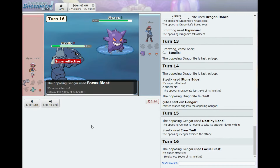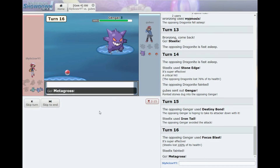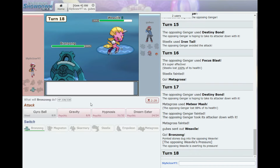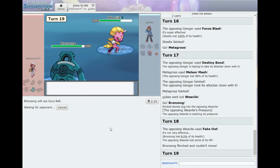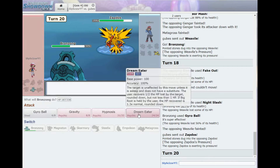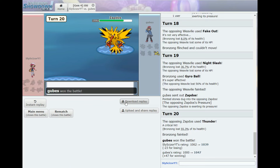Gengar shouldn't be able to hit me too hard — nobody wants to take a Ghost move so let's stay in. Iron Tail — Destiny Bond! I missed it anyway. We try Roar but Focus Blast hits — what the heck. Metagross might take one hit with Meteor Mash, but now we both go down — too bad. Weavile versus Bronzong: not a great matchup, but Gyro Ball should kill. Night Slash does a lot of damage — but we tank it and Gyro Ball hits! Last Pokemon is Zapdos. We try to put it to sleep but it crits with Thunder. Tough loss.